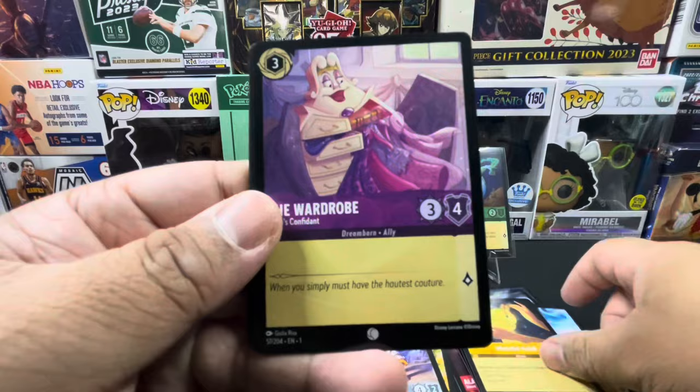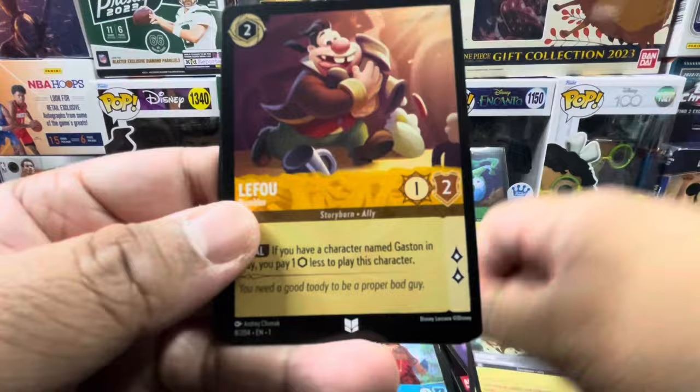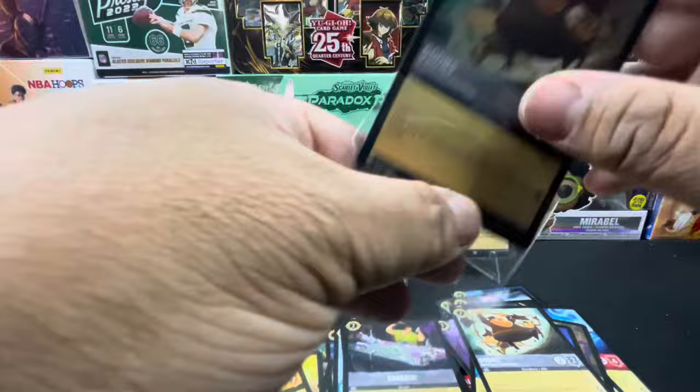Pack three pulls: Elsa, Healing Glow, The Wardrobe, Duke of Weselton, Maleficent, Goons, Chief Tui, LeFou, LeFou Ransack, Musketeer Tabard, Hades, and a holo Goons!